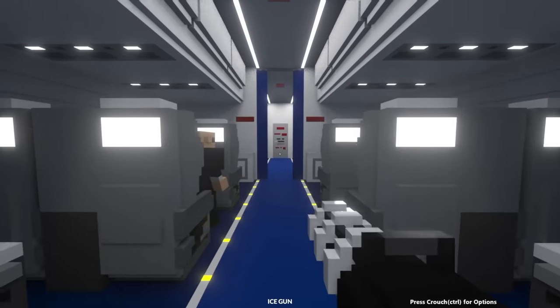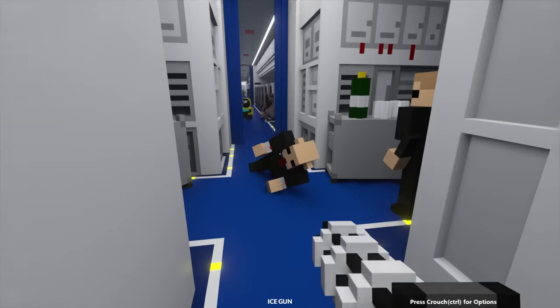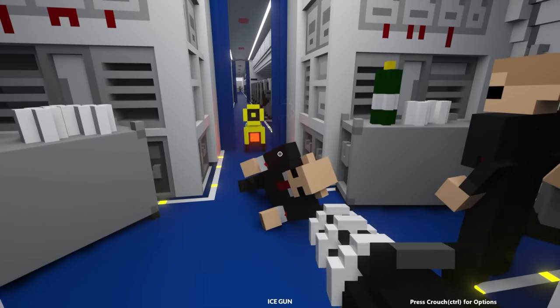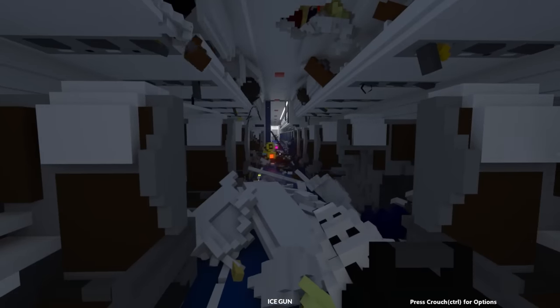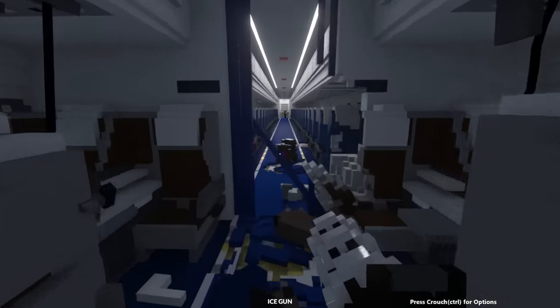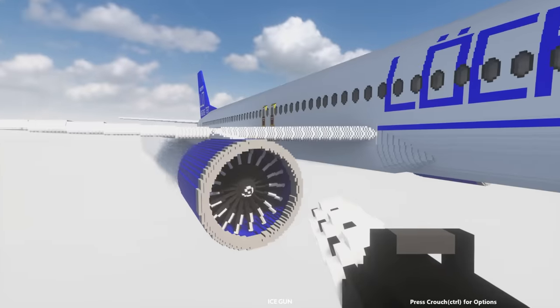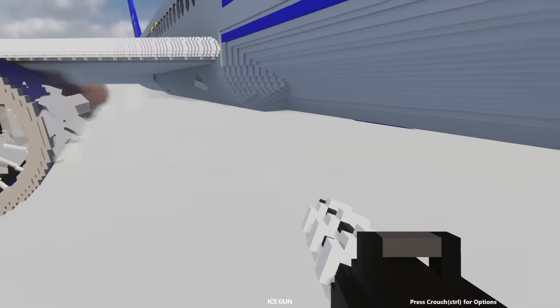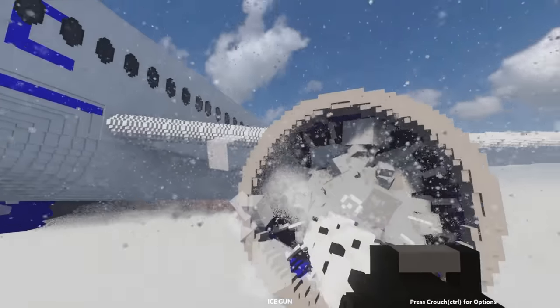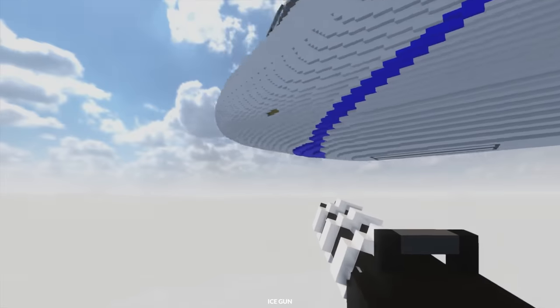Now I'm back on the Boeing 737 map. Wait, who's this guy? I've never seen this guy before - we got new ragdolls on the map, that's pretty cool. I'm gonna try the ice gun once again. I also have a new robot right here, but the old robot is still here too, just chilling. I want to see if I can actually freeze the engines - let's see if this works. Oh look at that, frozen straight away! Thanks to Battle Bob for making this possible with the mods.